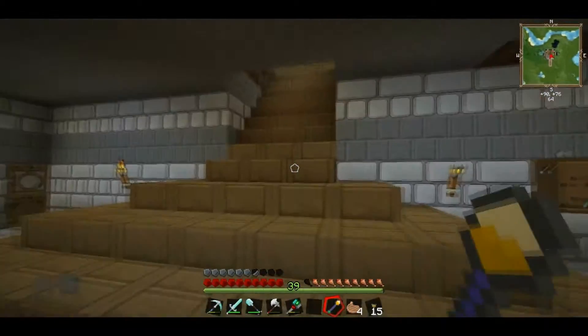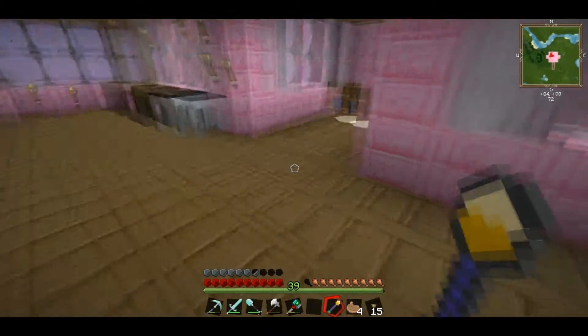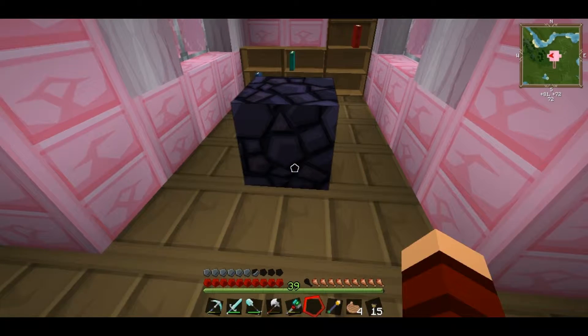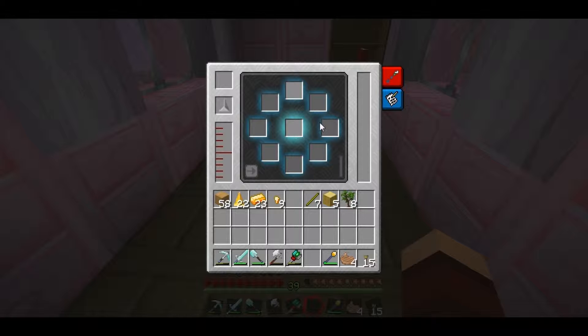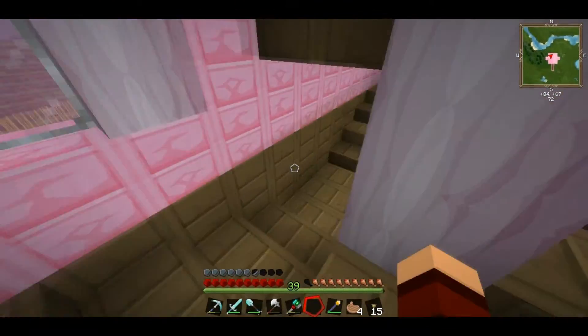So we're going to make our old area where we stored stuff our force area. Let's start off by doing this — we put our piece of obsidian down with our force rod, we click, and we have ourselves a force infuser. Now this is going to need a couple pieces of force — just like the engines — liquid force. And it also needs MJs, it needs power.